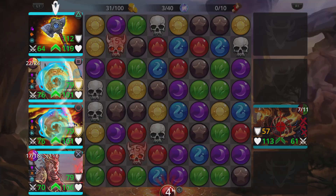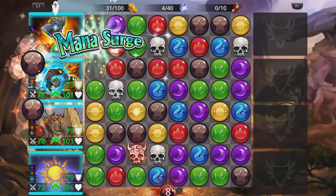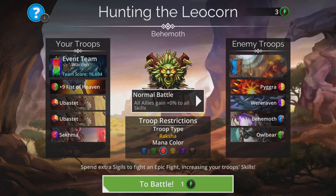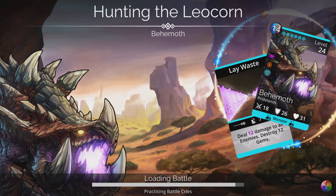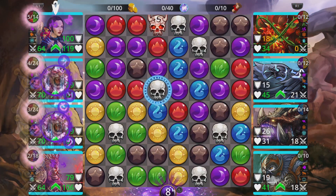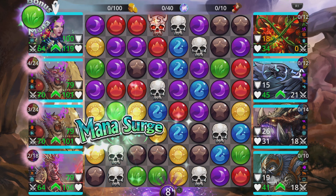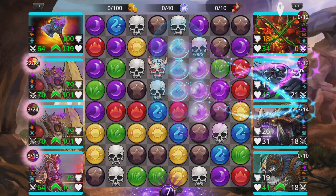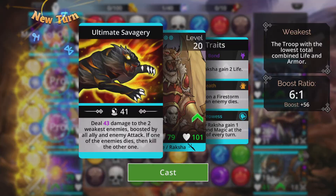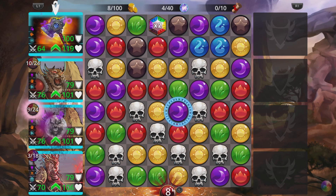Let's just grab that. We'll cast Uberstedt now — he's only going to do 144, but that's good enough, boosted by the medals as well. Potions activated. We'll take this green and then the red — kill the first one, because that's guaranteed, we're going to get two kills with Uberstedt anyway, and this will wipe out the last one. Easy.